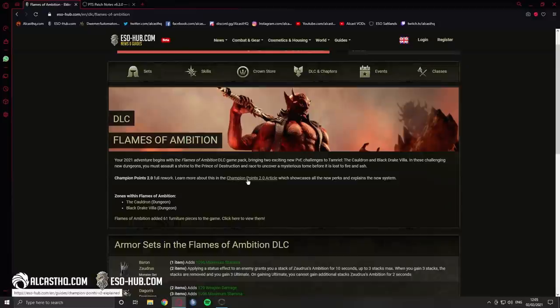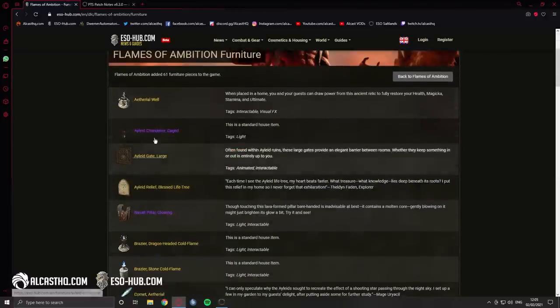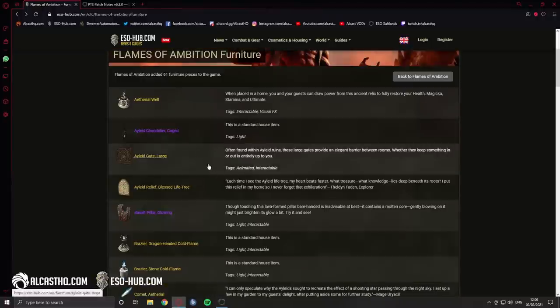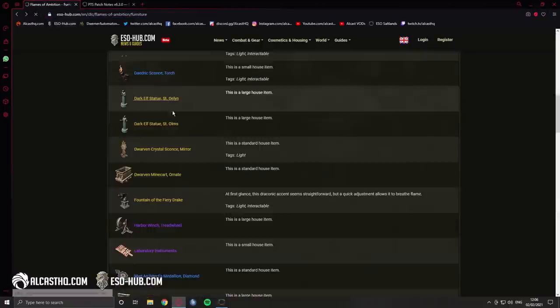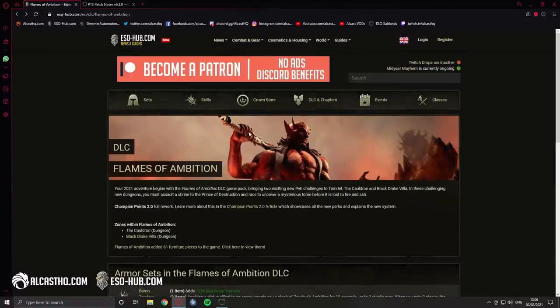Alongside the racial changes we also get the champion points rework, as well as two new dungeons, a buttload of new furnishing items — one of them is the ferial well which gives you ultimate when you activate it for target dummy use — and a lot of other items. It's all on eso-hub.com, I'll put the link in the description, as well as a lot of new sets.